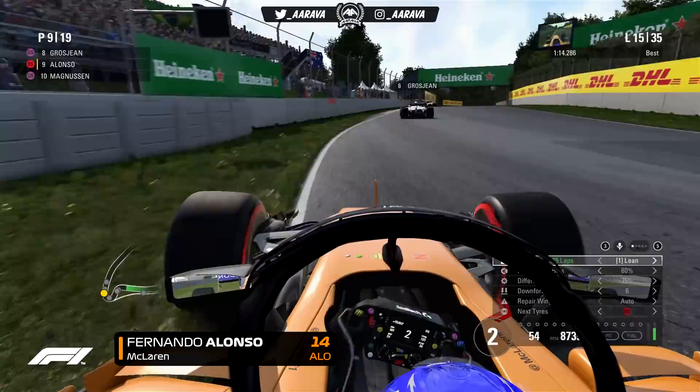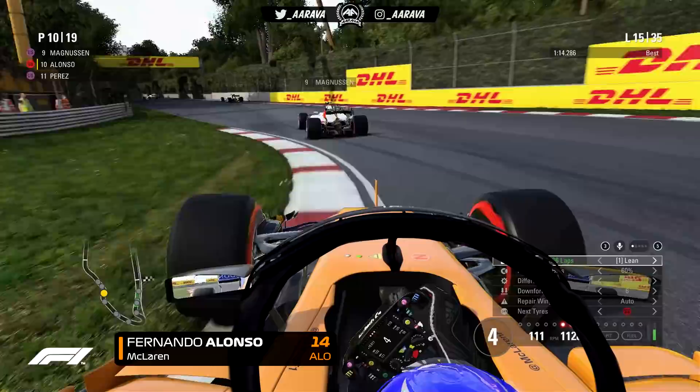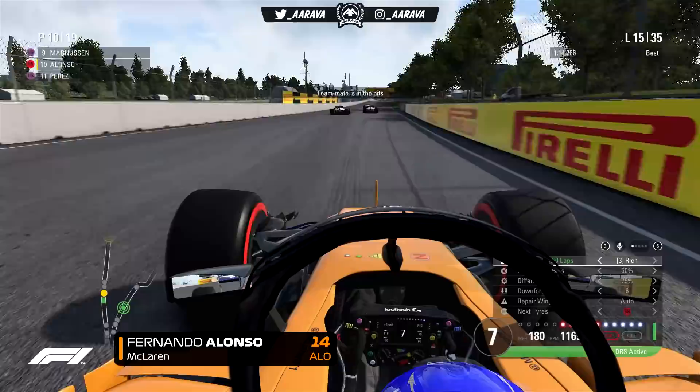Now on lap 15, the two Haas cars might jump us — and we've had a double lock-up and we're on the grass, half of our car on the grass. We're down to P10 as both Haas cars have overtaken us — Magnussen and Grosjean ahead of us. So after all that talk about saving the tyres, we didn't do them any favours with that double lock-up, and now we've potentially lost one place.